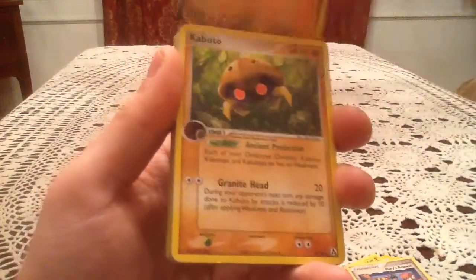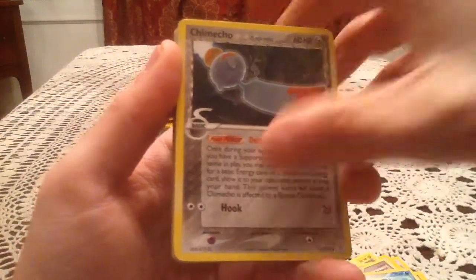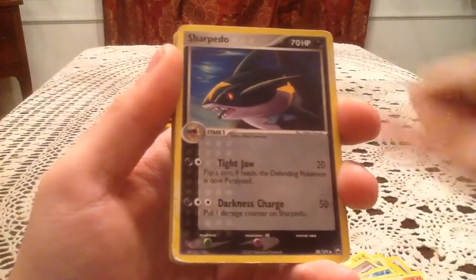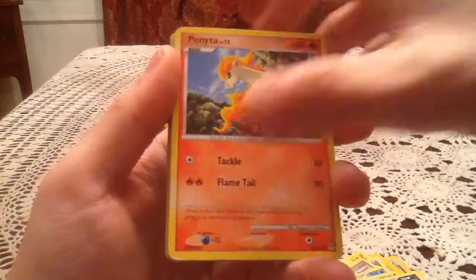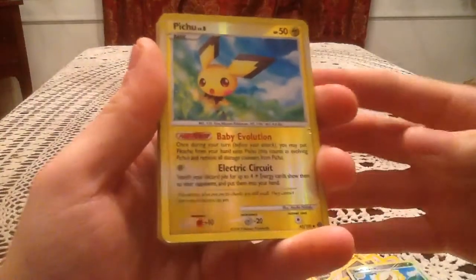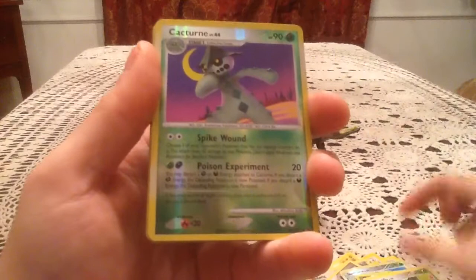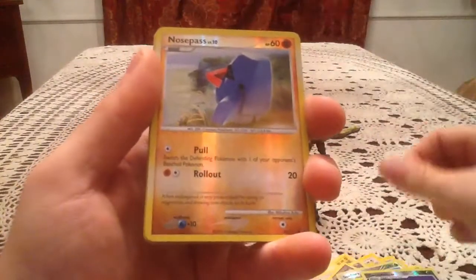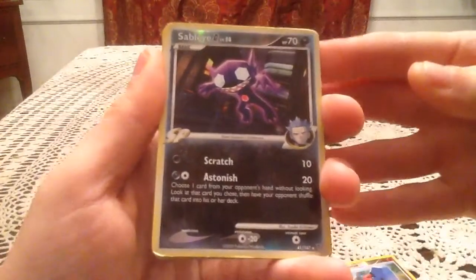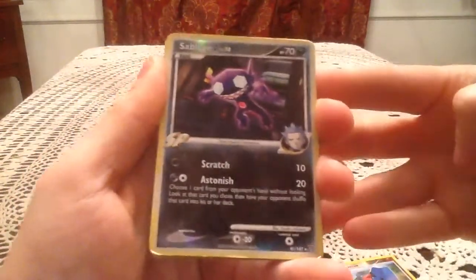Then we have a Shelgon from Delta Species, Kabuto from Legendmaker, Sealeo, Chimecho from Hall of Fame and Phantoms, Zangoose from Dragon Frontiers, Phoebus, Sharpedo from Power Keepers, Ponyta from Diamond and Pearl, a reverse Sunflora which is a rare reverse from Secret Wonders, a Pachi reverse uncommon from Stormfront, a Beautifly from Platinum, a reverse Cacturne uncommon, and a common reverse Nosepass, all from Platinum. Then a rare reverse Slave from Supreme Victors — I always love getting cards from sets I've done big openings for, because it's something I didn't pull from all those packs.